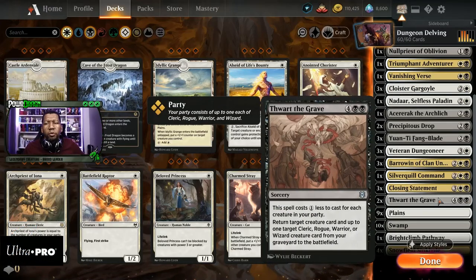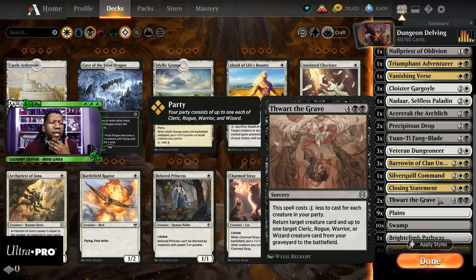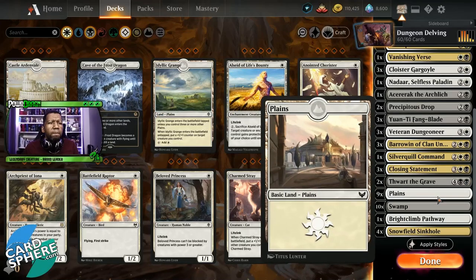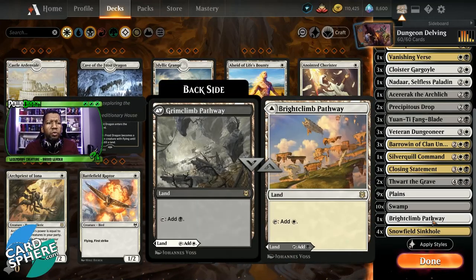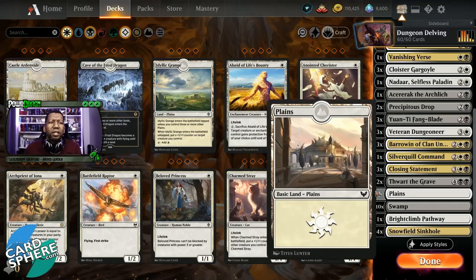Thwart the Grave is okay — it lets you get stuff from the graveyard to the battlefield, and we do have a few things that fit the different party mechanics. We have several clerics and I believe a rogue or two, so we'll see how that goes. Lands: we have nine Plains, ten Swamps, one Brightclimb Pathway, and four Snow-Filled Sinkholes. Nothing too special there, but let's hop over and take a look at what the final upgraded version looks like.